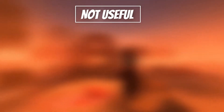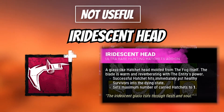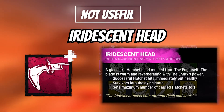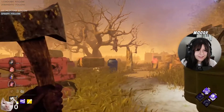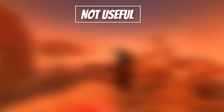Last but not least is the highly controversial Iridescent Head. After the nerf, this add-on is no longer as strong as it used to be, but can still be slightly annoying to go against. Simply put, it isn't a fun add-on for anyone. The appeal of Huntress is throwing and hitting hatchets, and Iridescent Head simply makes it less often that you hit hatchets. Who wants to reload after one throw? This isn't Call of Duty.